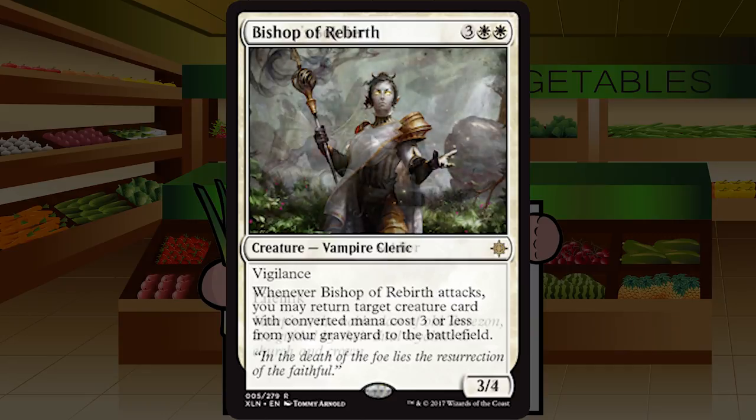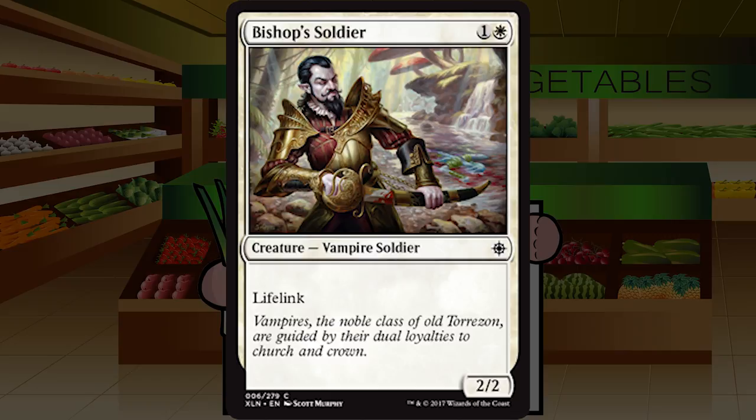Bishop's Soldier is one and a white for a Vampire Soldier at common — a 2/2 with lifelink. The days of plain two-mana bears are far behind us. This is just so much better than your average bear: it's a lifelinker plus a very relevant creature type in this format for two mana. That said, it still makes this kind of the floor of solid playables. It's a C plus — a card you'll play whenever you have it but won't go out of your way to get too early.